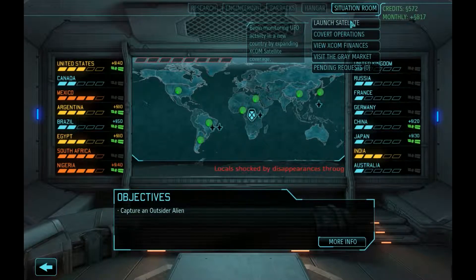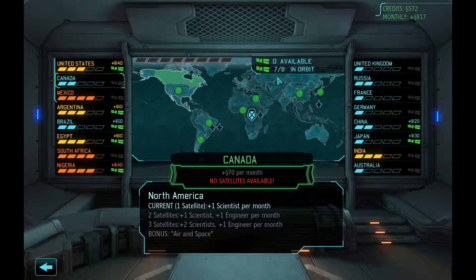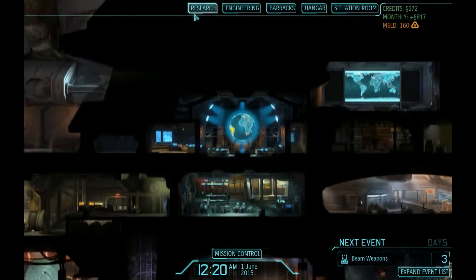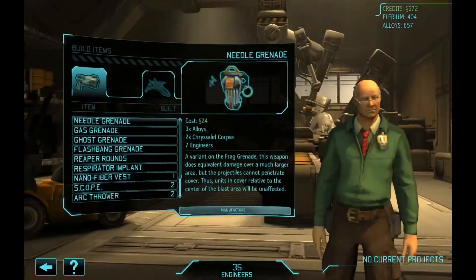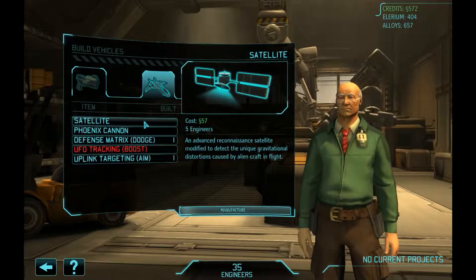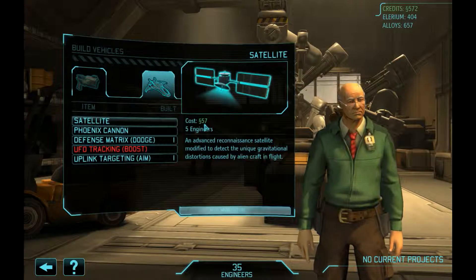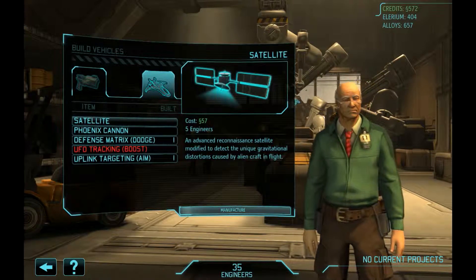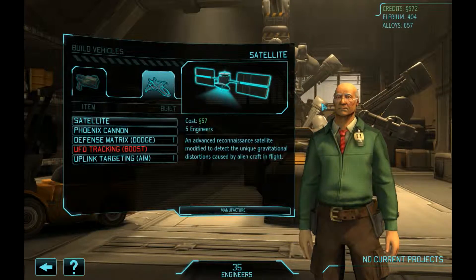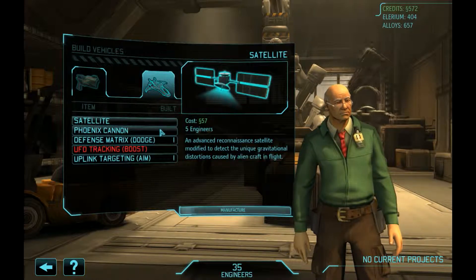So we need to build six satellites — well, we don't need to, but we can. Actually we should build seven. Let's go to engineering — seven, that's three hundred and fifty plus three hundred, okay — three hundred and eighty-five. That's more than I would like to pay for it, much more.